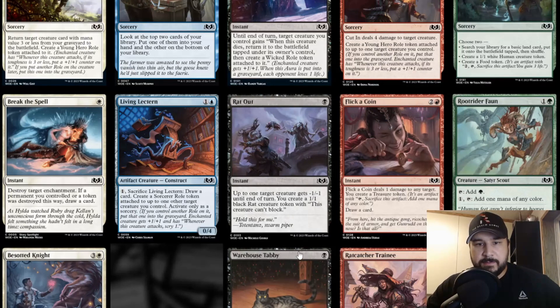Rat Out — one black instant. Up to one target creature gets -1/-1 until end of turn; you create a 1/1 black rat token that can't block. The -1/-1 doesn't really hit a lot in Pauper, and the 1/1 rat that can't block isn't relevant. If it could block it might be okay, but since the token can't block, I don't find it that great.